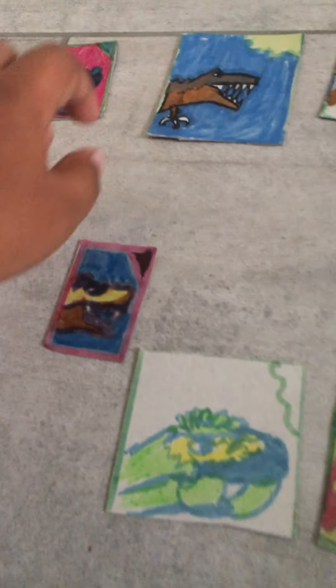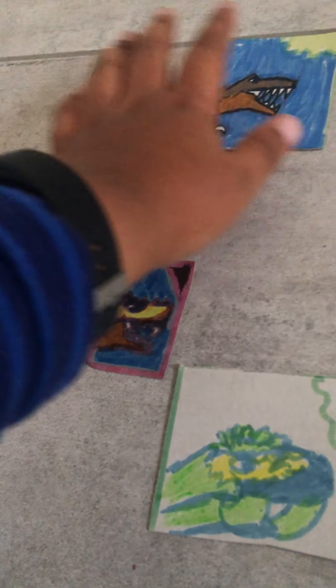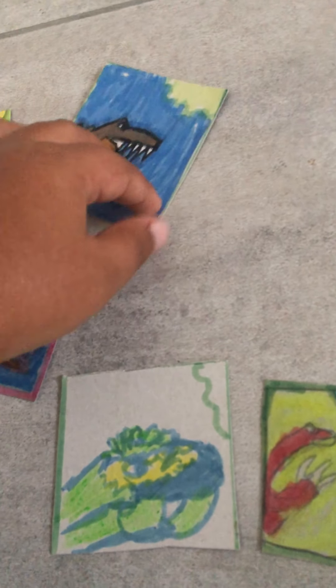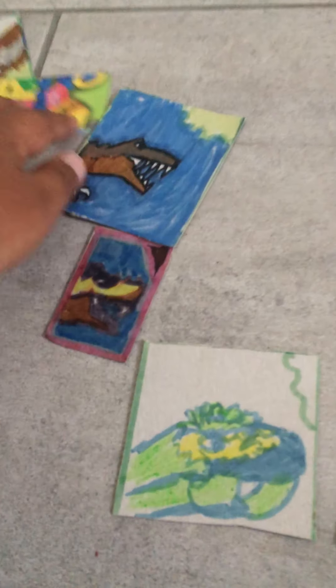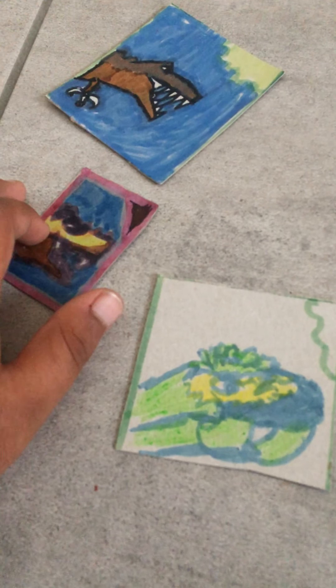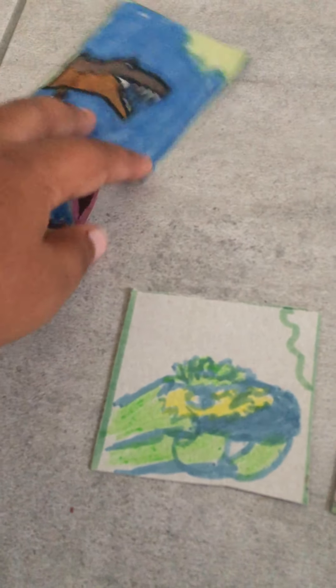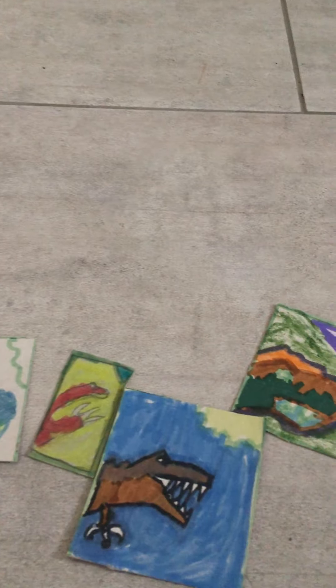First I'm going to use the Acrocanthosaurus. I'm closing my eyes and just going to shake them all up. All right, I've shaken them all up — I'm going to choose one. Let me open my eyes... it's the Acrocanthosaurus! So we got that dinosaur added to our roster.